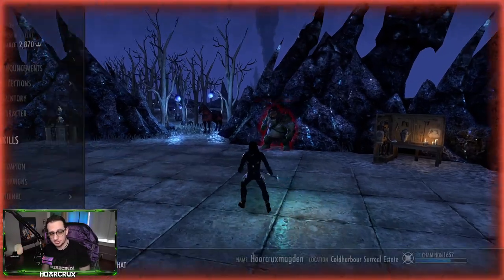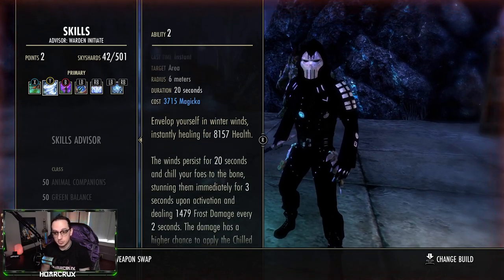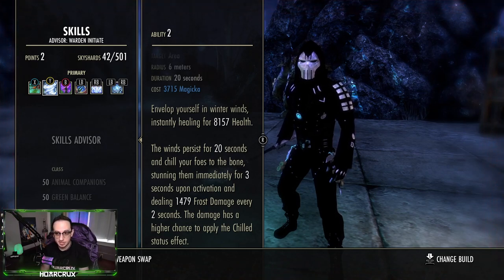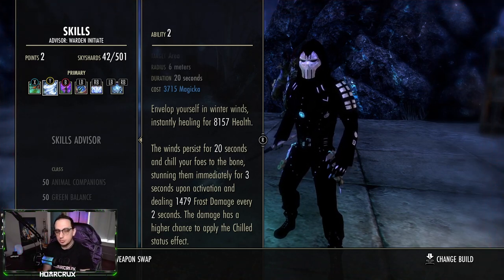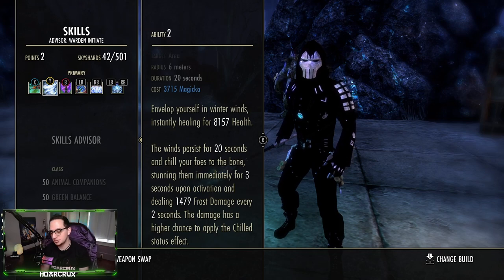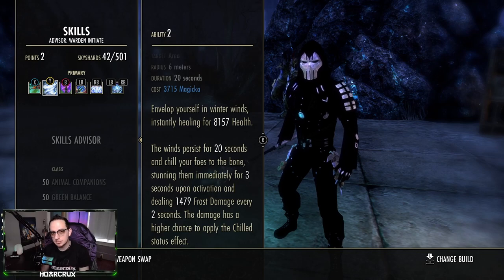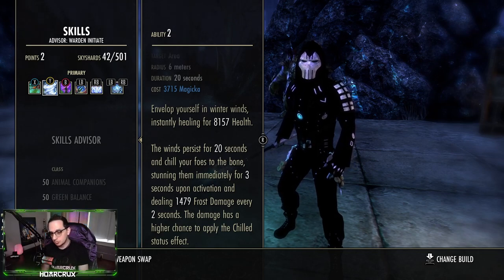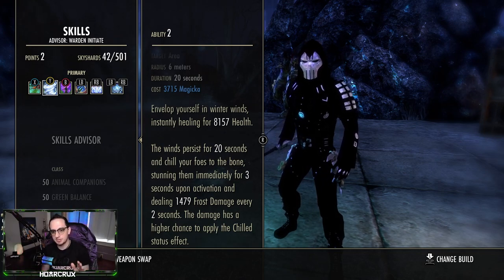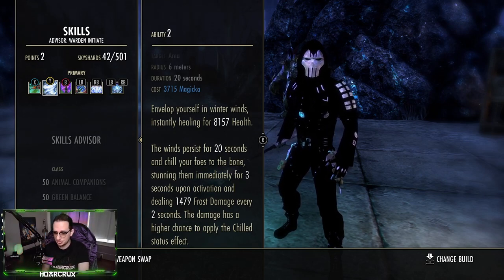Arctic Blast is a very good skill but it's not cost-efficient — it costs 4,000 magicka even as a Breton with vampirism. Don't cast it too often unless you desperately need the stun or a bit of front bar burst. If you spam it off CC cooldown you will run out of magicka very quickly regardless of recovery. Use it specifically for setting up burst, not as a heal — you have much better, more cost-efficient alternatives for heals.